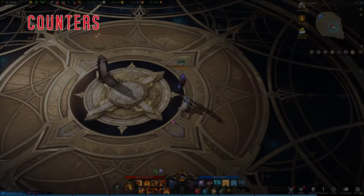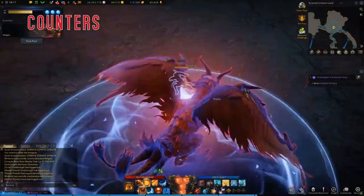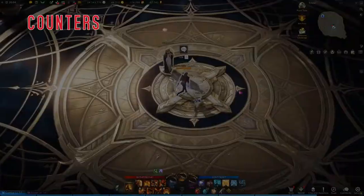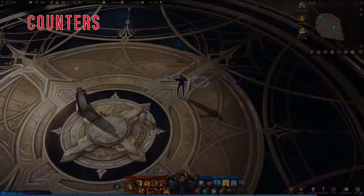A couple more things: you have multi-hit counters. The first attack hits and counters, the second attack hits and counters. If you have a really quick one like War Dancer, you can use your spacebar — that'll help you reposition so that you can hit your counter. Some classes like Gunslinger only have a single hit, which makes it a lot harder to do these kinds of tricks.